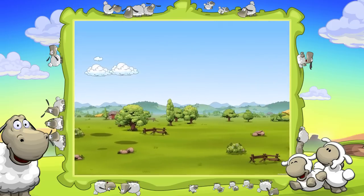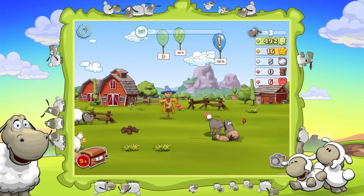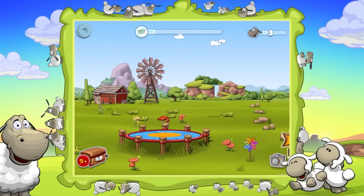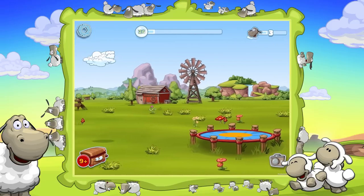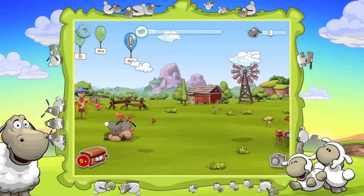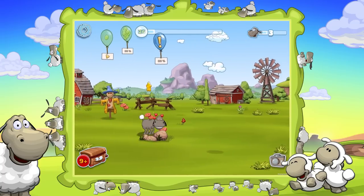Now let's jump into the first pasture. The first pasture is the farm pasture — it's the start, or the beginning level. You have farmhouses, scarecrows, fences, a windmill — your typical farm setting.